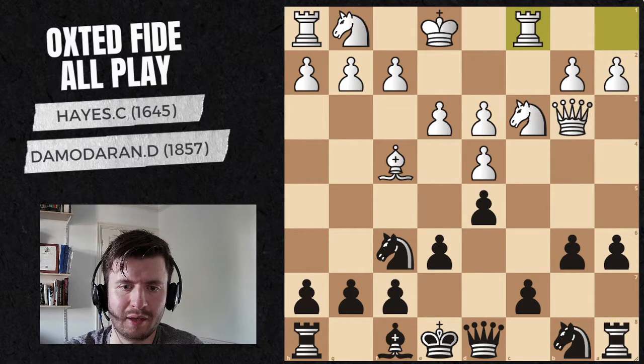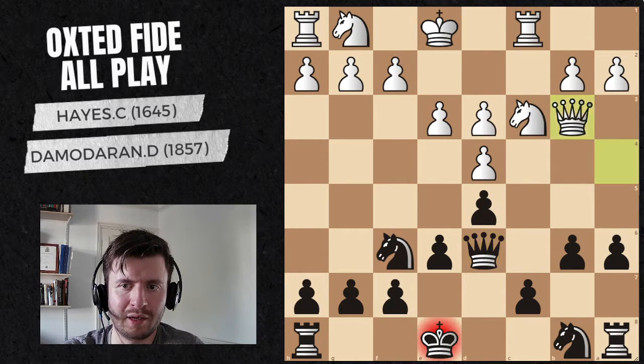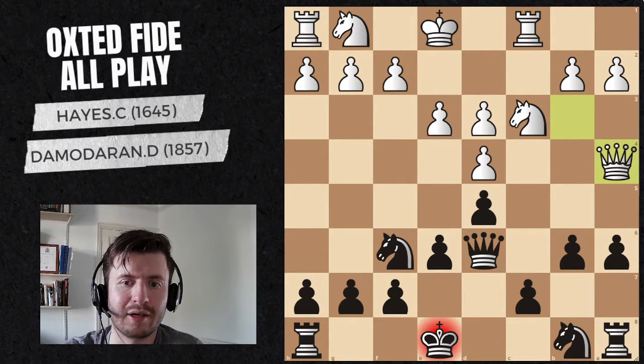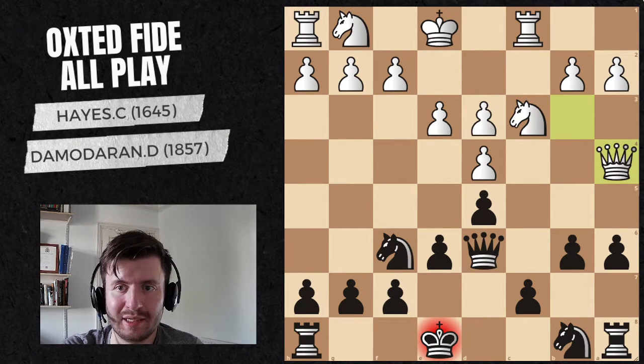He brings his rook out. I decide this is a lot of pressure, so I need to do the same thing he did and exchange bishops, but taking with my queen rather than the pawn. He goes for a check, and I'd like you to pause the video for the first time and try to think of a way to block this check. The best ways are c6, blocking with the queen, and knight c6 - though it's not as good. So basically c6 and queen d6.